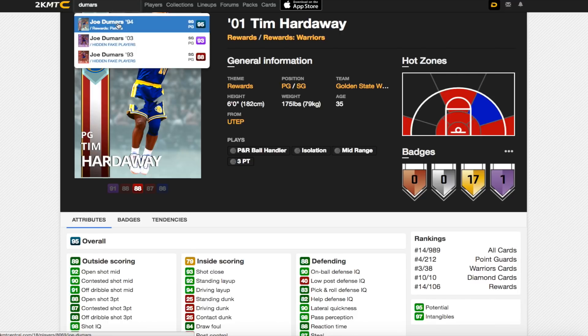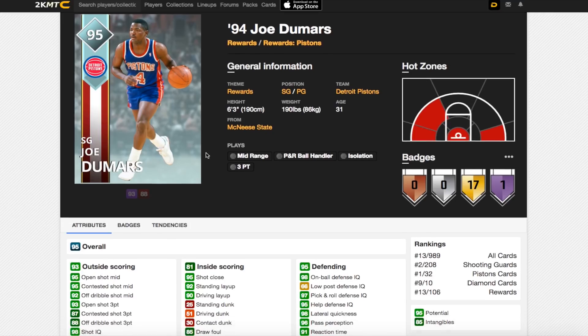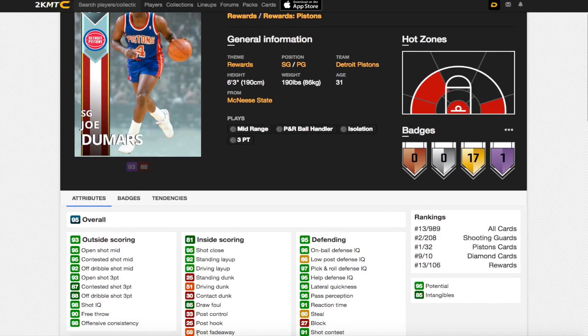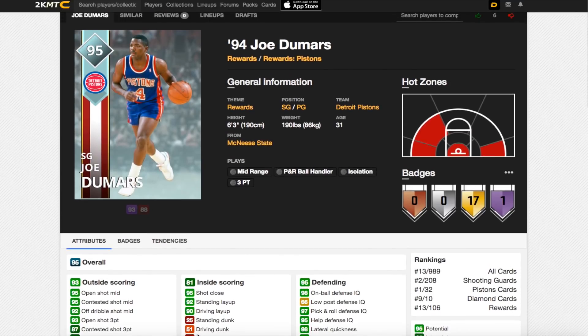In a really close second, I'm going to say Joe Dumars. Dumars is six foot three, so he's taller and he's going to be able to dunk — not well, but he can dunk. He's got a really good open shot three, really good open shot mid, and he's a great defender. So this card is going to be really good. You're probably going to want to play him at the point guard position, but he could be a lockdown defender, especially early in the game.